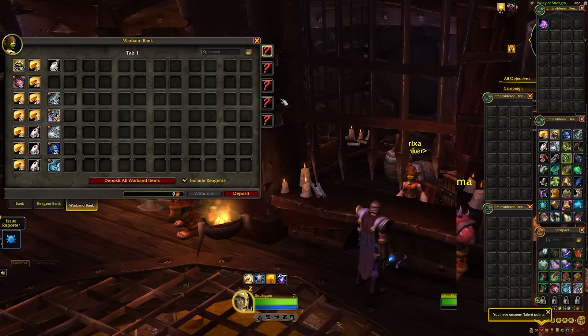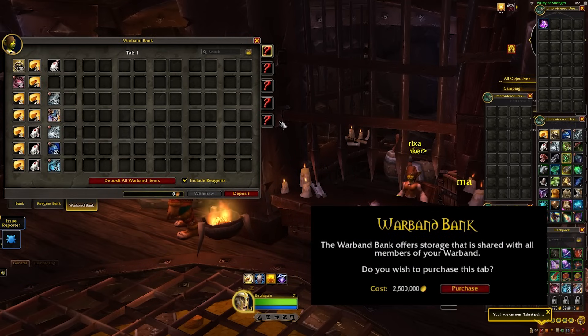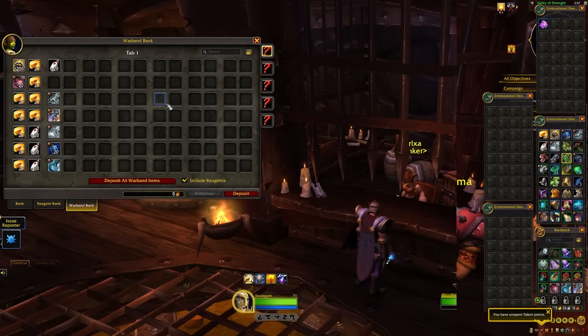The fourth tab costs five hundred thousand gold, and the final tab will cost two point five million gold to unlock. So you're looking at a little bit over three million gold total if you want to unlock every tab — almost five hundred slots of whatever you want to share across your account.